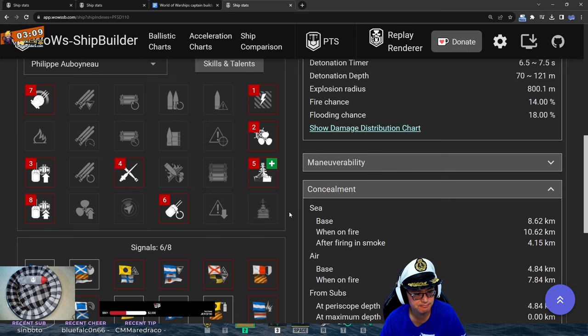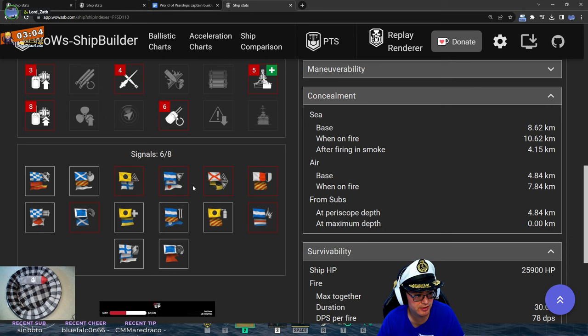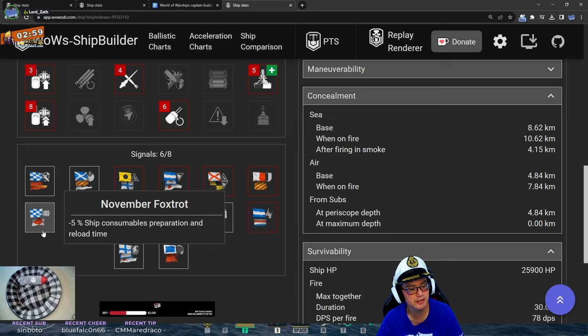Signal flags: anti-det, ramming, fire chance, fire chance, flood chance, engine speed. You're not running consumables signals, but those would absolutely help. Fire reduction would help too.